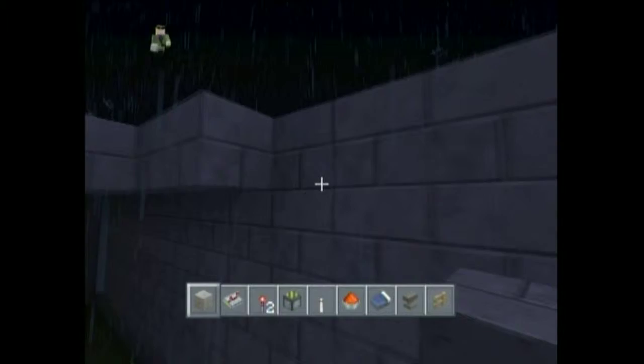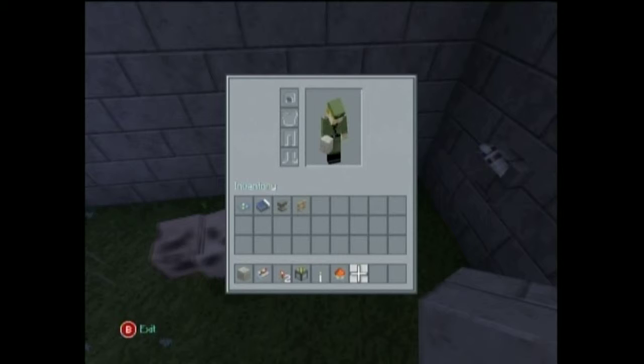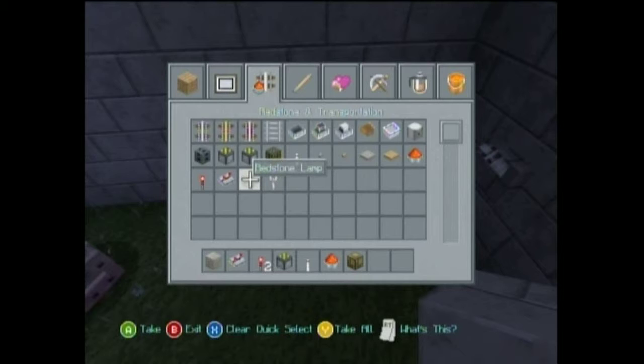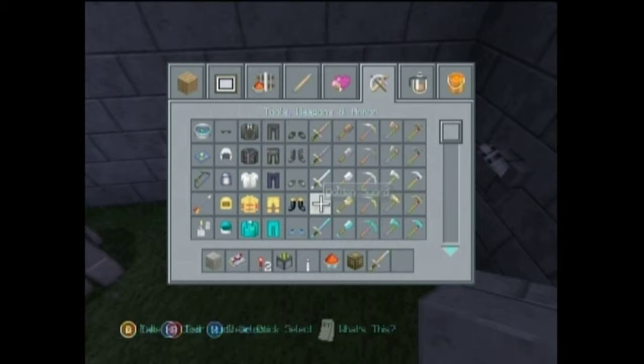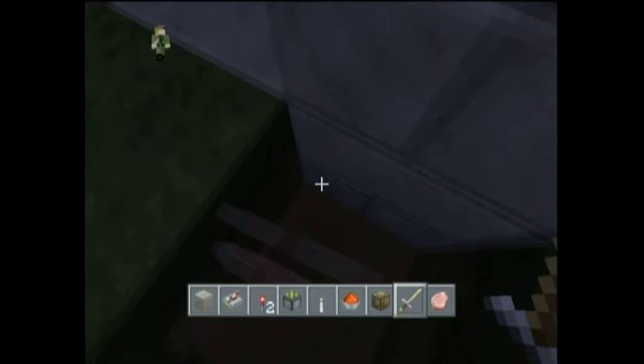We are here working. Right now this is the execution room. This pig needs to go. I want a Redstone lamp, and I need a sword — trusty golden sword. Die, pigga. Okay, pigga dead.